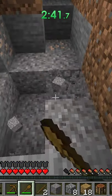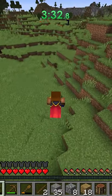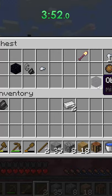I stop at a cave to mine the gravel, and 37 blocks later I have flint. Then I spot a ruined portal out of the corner of my eye, so I run over and luckily enough it's enterable.